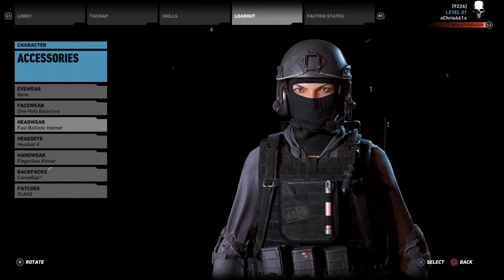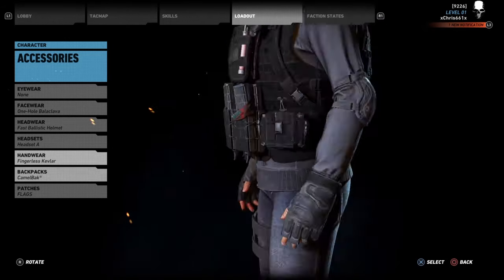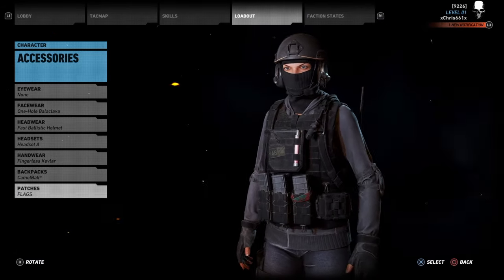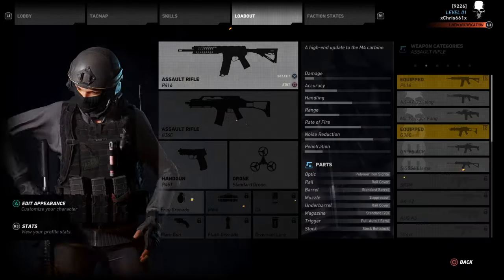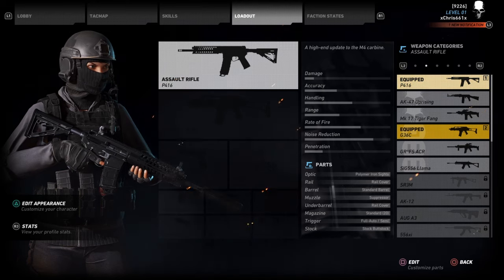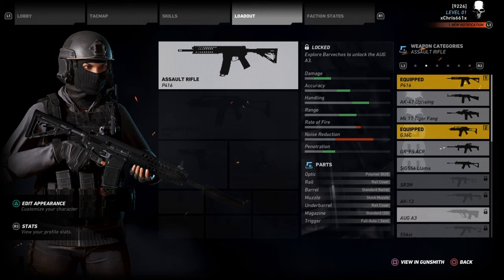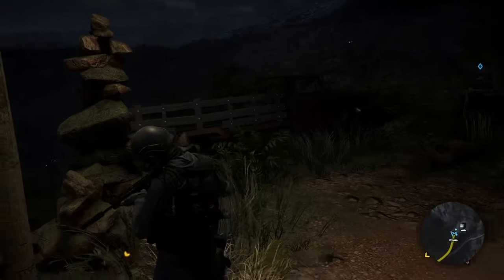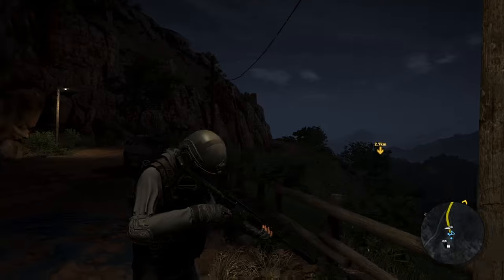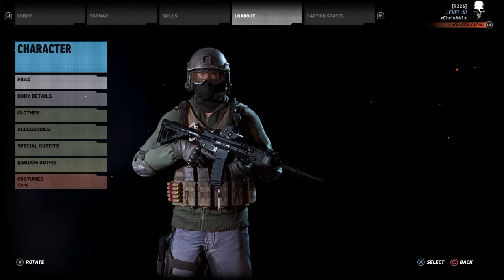She has those bright purple sneakers but they don't have that, so I just went with blue. Again the one-hole face mask, fast ballistic helmet, headset, fingerless gloves, and the Camelback to hide that there's no backpack, then the German flag. This is a new character so I don't have much unlocked, but they do have the AUG — they don't have the 552 — so rock the AUG if you get it unlocked. Next we'll do the defenders, starting with Jäger.